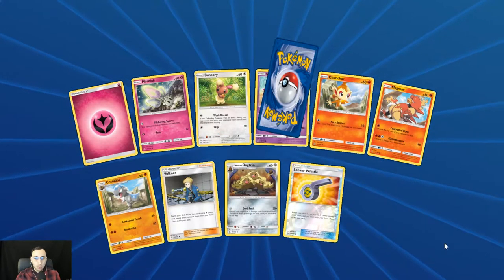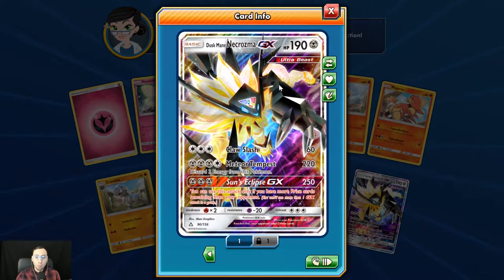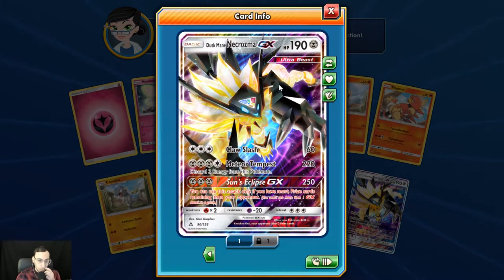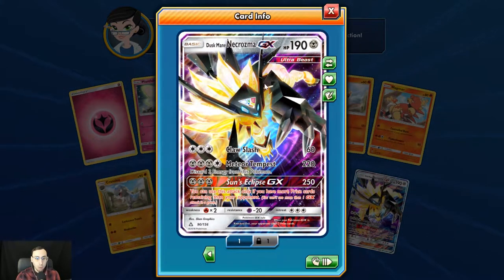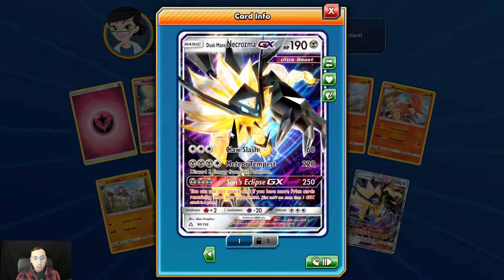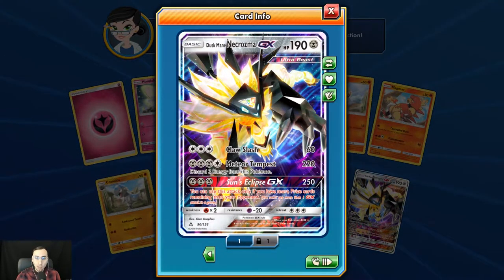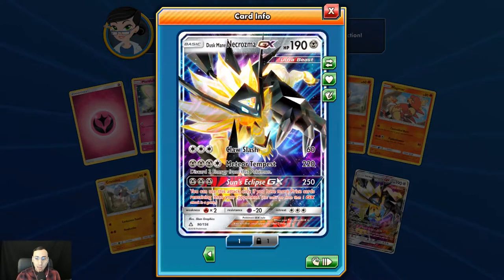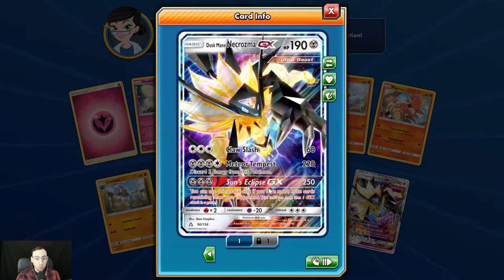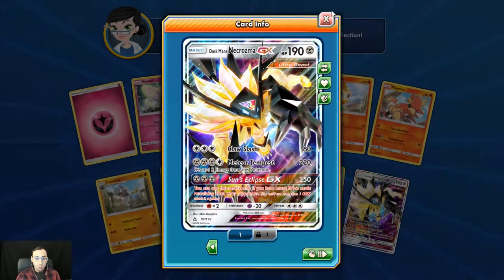Reverse holo Looker's Whistle, and there we go — a card I was hoping to pull out of this opening: the Duskmane Necrozma GX. Meteor Tempest does 220 damage, basically deleting almost any Pokémon in the format — discard three energy from this Pokémon. Can easily be powered back up with the holo rare Magnezone that we pulled. Sun's Eclipse does 250, but you can only use it when you're behind in prize cards.